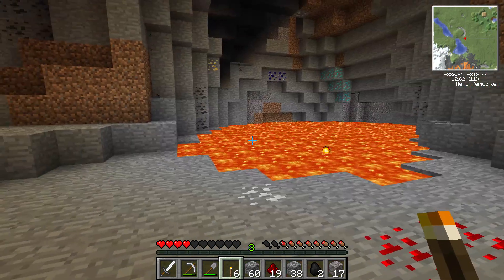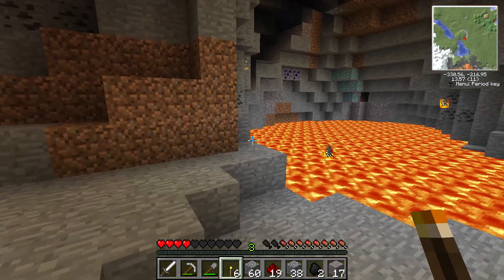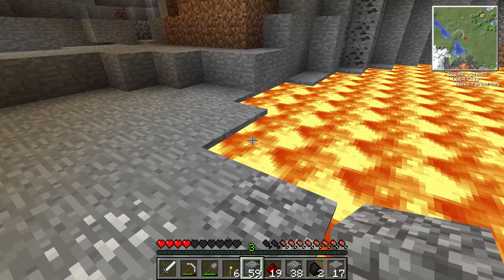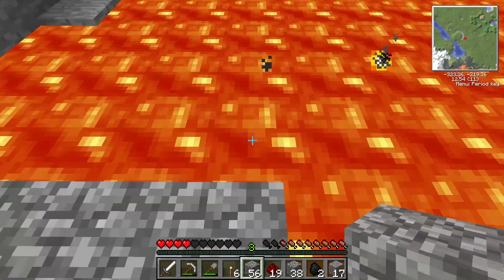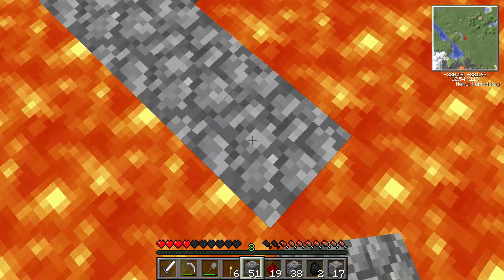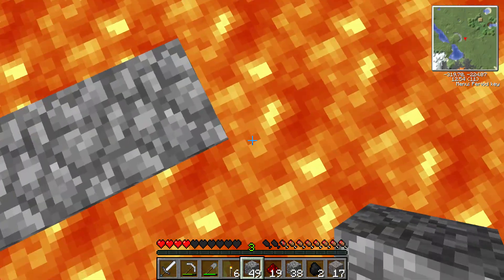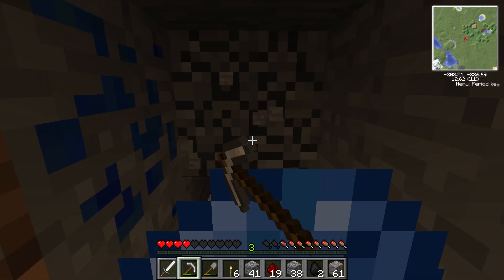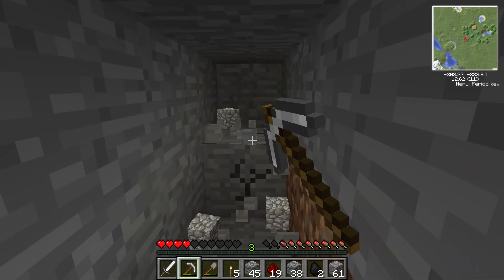Because of the lighting there doesn't appear to be any diamonds here either. There might be somebody over there - I'm going to build a cobblestone bridge. If I die at least I put my diamonds away. Oh my god this is dangerous, someone send help! That seems to drop off over there so we might find some diamonds there. Oh, lapis! I didn't realize we could find lapis down here.